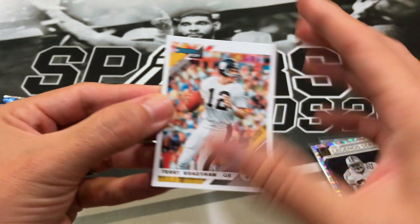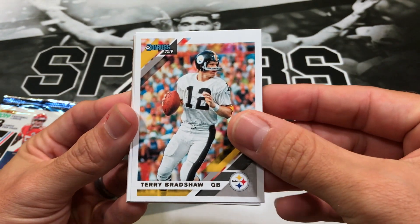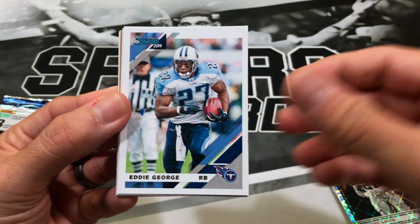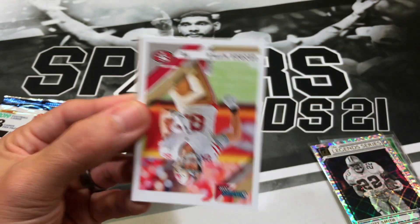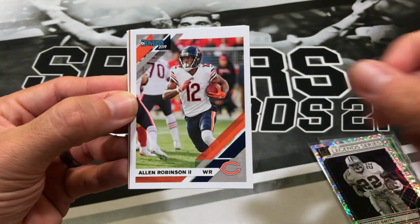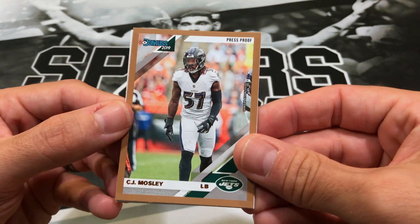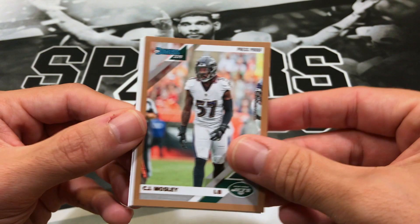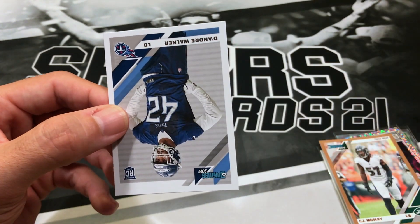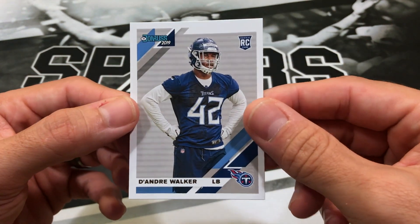Alright, halfway through almost. Pack four: we got Terry Bradshaw, Carl Joseph, Eddie George, George Kittle, Alan Robinson, a Donruss press proof of CJ Mosley, and a schedule of the Rams. Last card is DeAndre Walker, rookie.